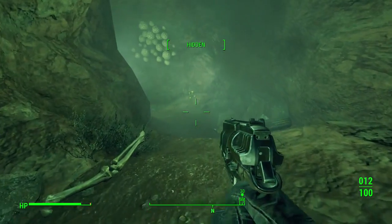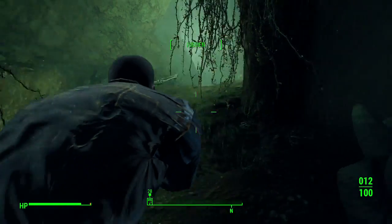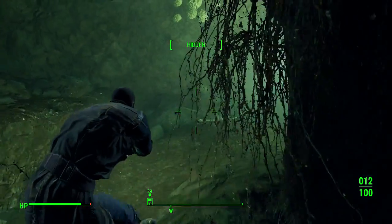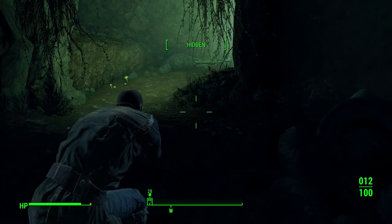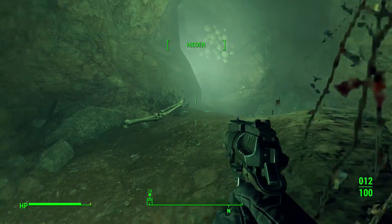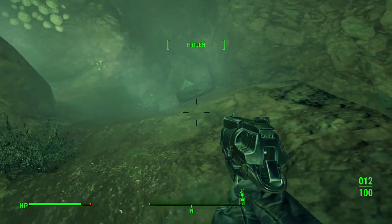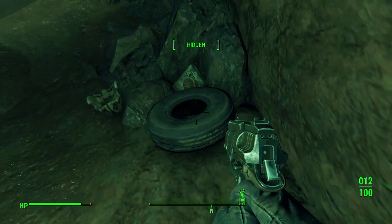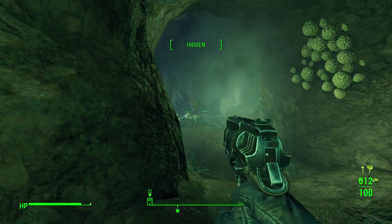Going low and slow. I wanted to show you something about sneak — as you can see he's kind of running. You can slow that down by easing up on the stick. The slower you go, the sneakier he'll be and the less chance you'll have of being detected. There's an Abraxo cleaner on the way up — make sure you grab that.